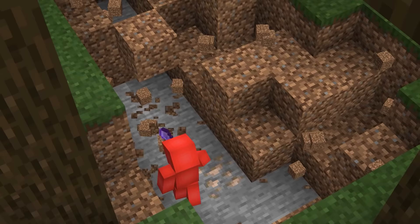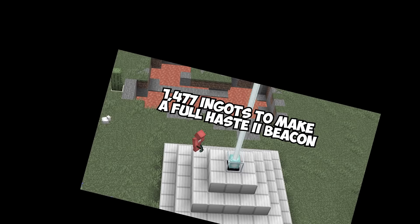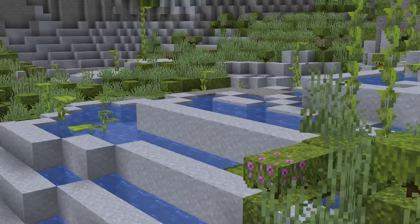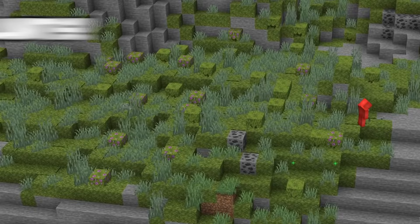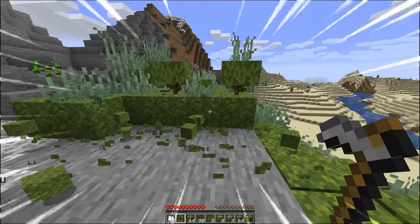Number seventeen: instamining is one of the simple joys of Minecraft, but it's not easy to achieve — especially if you don't have the 1,477 ingots for a full Haste 2 beacon. Lush caves can lend a hand here: with one moss block and some bone meal, you can turn a chunk of stone into a pile of plants, which a stone hoe will instamine just the same.